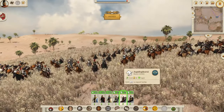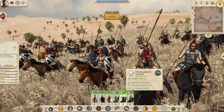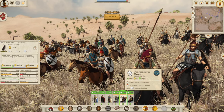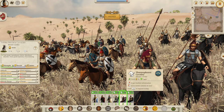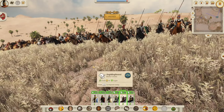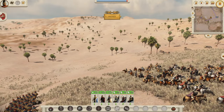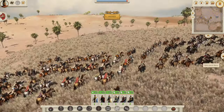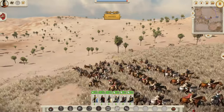Next to them we of course have the medium cavalry — the standard Aspidophoroi. You can see instantly a big difference, a big leap up in stats: twenty-seven defense rather than seventeen, because they've got armor now and shields; fifteen morale rather than thirteen; and eleven melee attack. And they do get a few javelins, this Aspidophoroi. If you want to know the difference between different Aspidophoroi variants, go and check out that Greek AOR unit video.